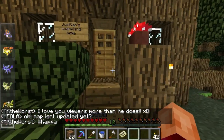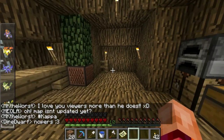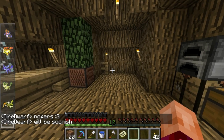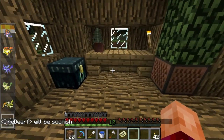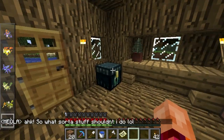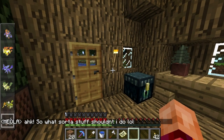There's my little derpy house — it's nothing fancy but it'll work. I didn't have any wool on me so I couldn't make a bed, which is for the better because that means I haven't set my spawn out here. If I want to get home quickly I can just kill myself.